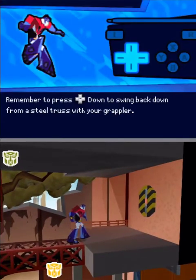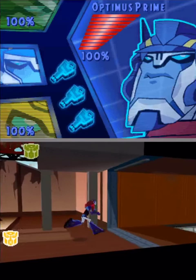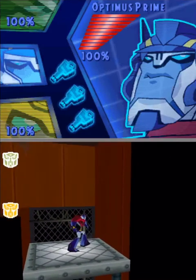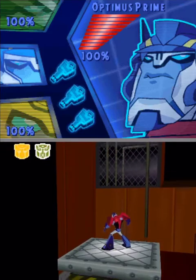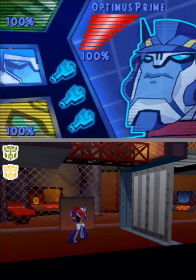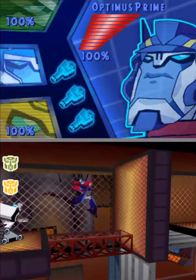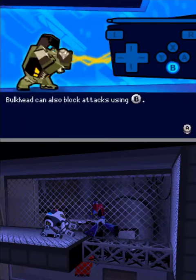Remember to press the control pad down to swing back down from a steel truss with your grappler. Press the Y button to swing your axe at enemies, and press the B button to block attacks and projectiles. Bulkhead can also block attacks using the B button.